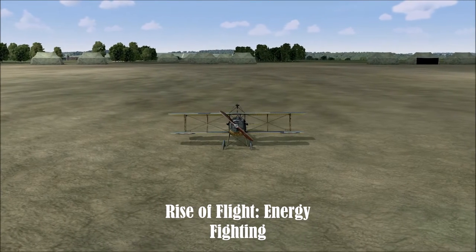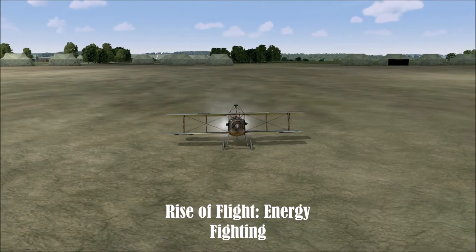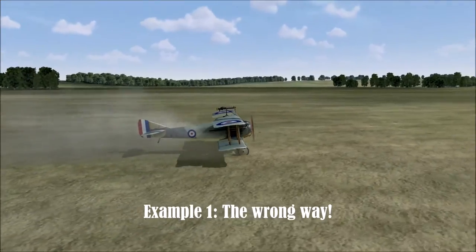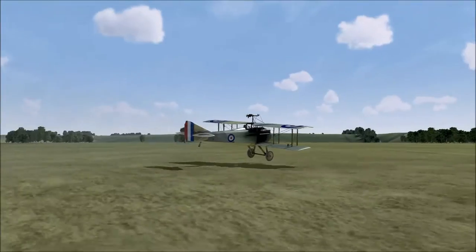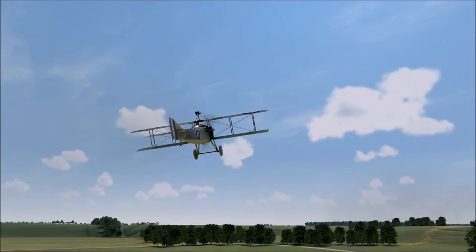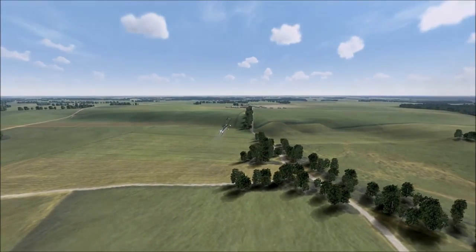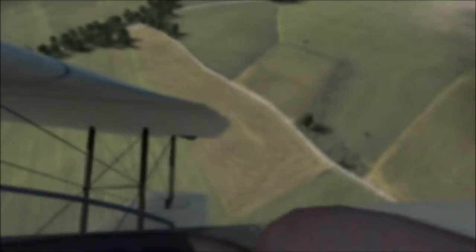Hello everybody and welcome to Waggers' Wings episode 2. In my last video I showed you how to boom and zoom competently on the sixth training mission of Rise of Flight. Today I'm going to show you how to energy fight. So what if you haven't got the height advantage? We're flying the Spad 7 - one of my favourite aircraft. It can climb very well but doesn't have a particularly good turn, so we play to its strengths.